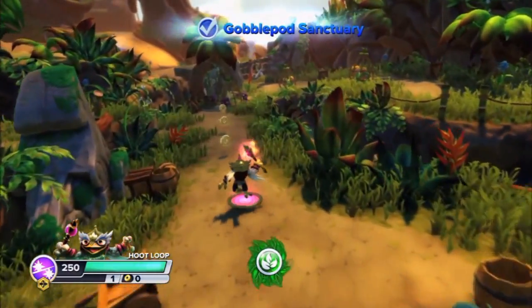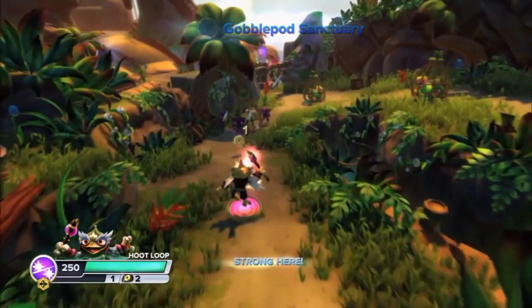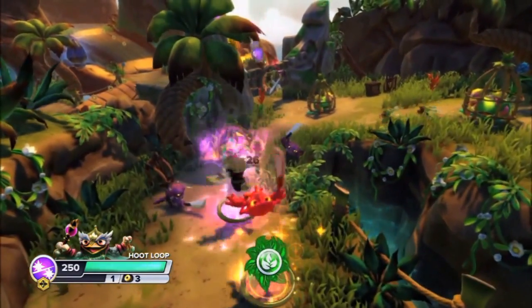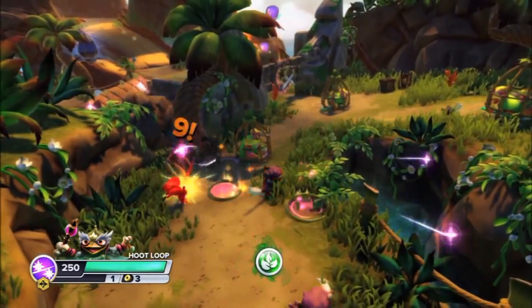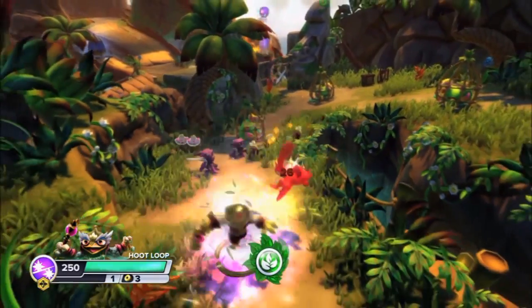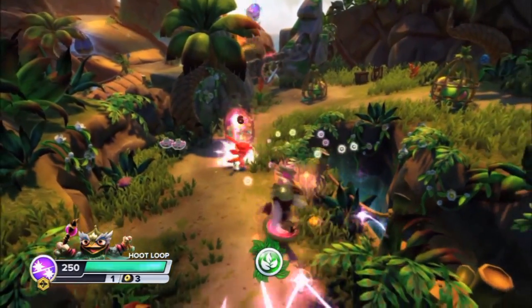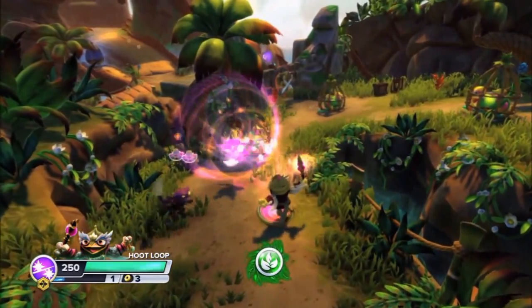Hoot Loop here is one of the Magic Swap Force Skylanders. He is an owl-like Skylander who can teleport himself through what looks like portals that can damage enemies, fire multiple Magic Blasts, and use Hypnotism to slow down and damage the Greebles and Chompies while on the move.